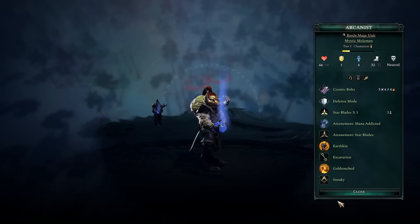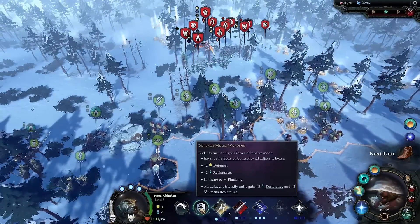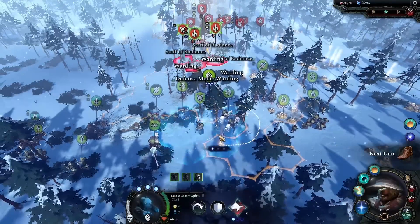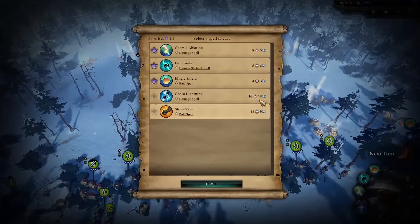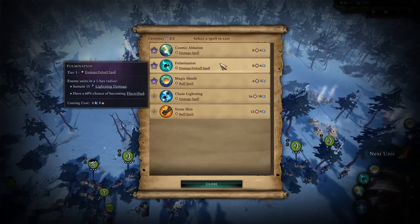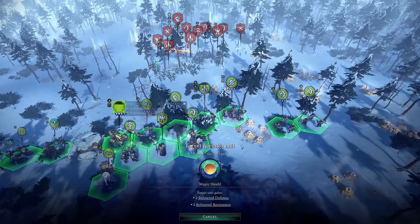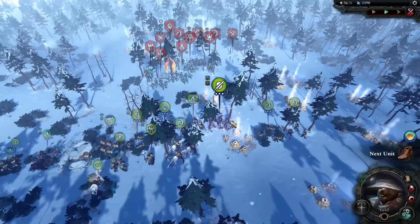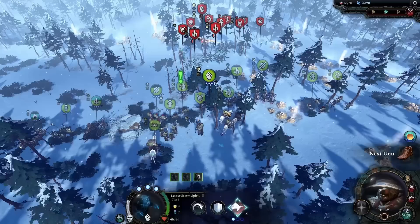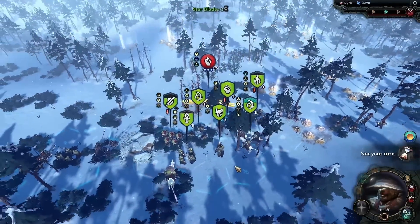We can stand on top of these forest tiles to get obscured. We should use Defense Mode — warning, that's plus 2 defense to all adjacent hexes. We can still cast something. Probably Chain Lightning — but I don't want to spend too many points. Let's actually just buff ourselves. They have a lot of resistance, so I think self-buffs will be more useful right now. The goal is to lose as few units as possible. With auto-resolve we lost 5.